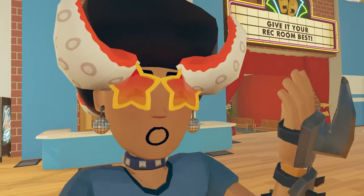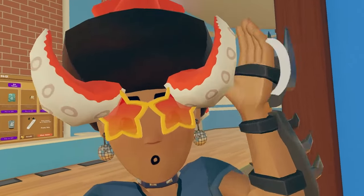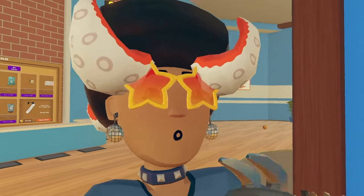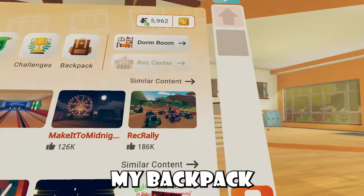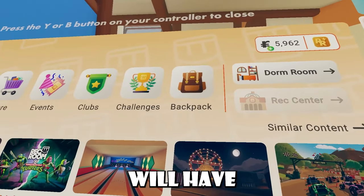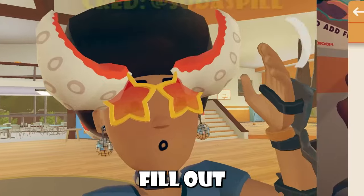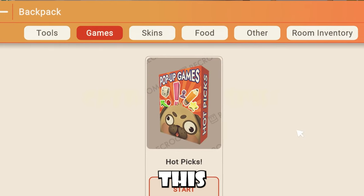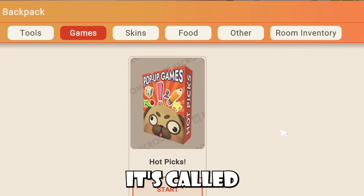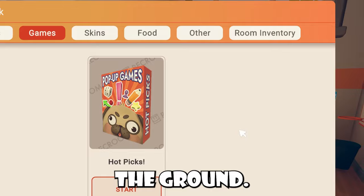Let's talk about this new hot picks inside of Rec Room. Some players inside their backpack have a new thing on the actual logo of their backpack. Since this is a split test and I'm not a part of those players, my backpack looks normal, but some players will have a little 'new' tag on it. When they look inside their backpack they'll have a new tab called 'games,' and inside this will be a new pop-up game called hot picks. You can start it, and right when you press start you see this box on the ground.